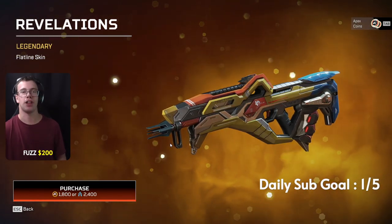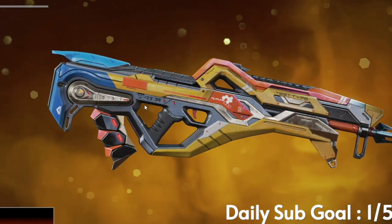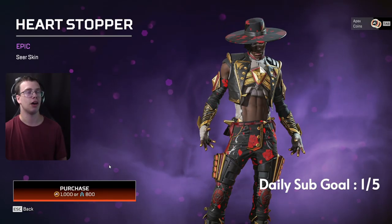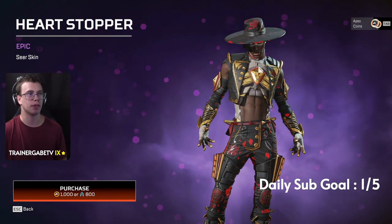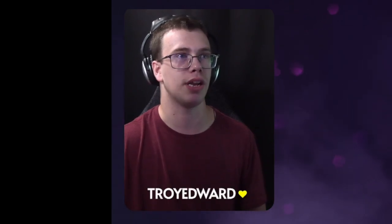We got the fire Flatline skin which has that Revenant vibe to it, and honestly it just looks absolutely amazing. It doesn't have the Peacekeeper iron sight on it unfortunately, because if it did I would buy it so fast. But this skin is still freaking fire. Then we got the new Seer skin — it's got that epic look but also an anime vibe. I don't know the exact anime reference; it could be JoJo or something. I think this skin is pretty nice though.